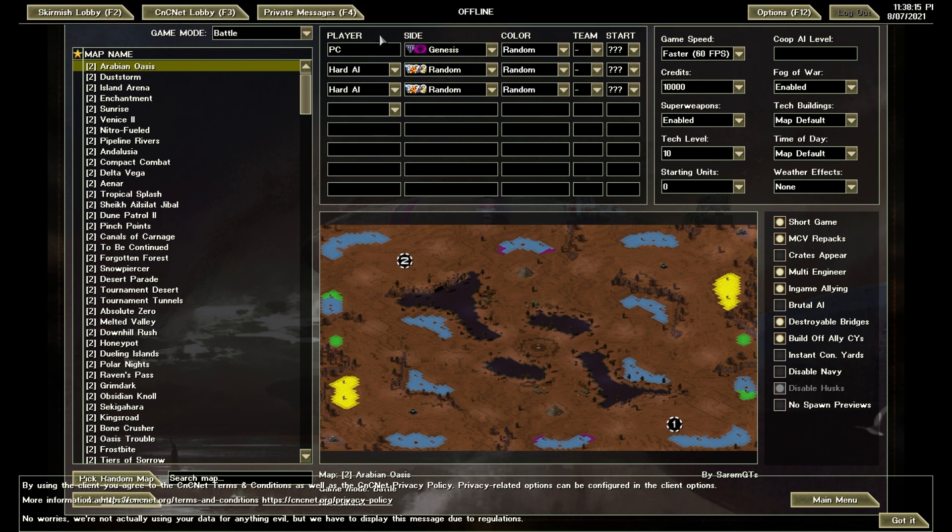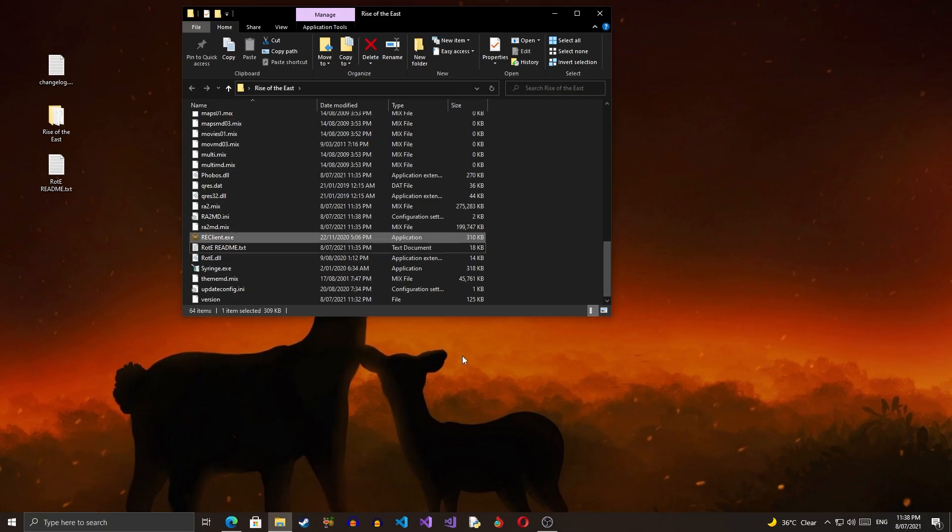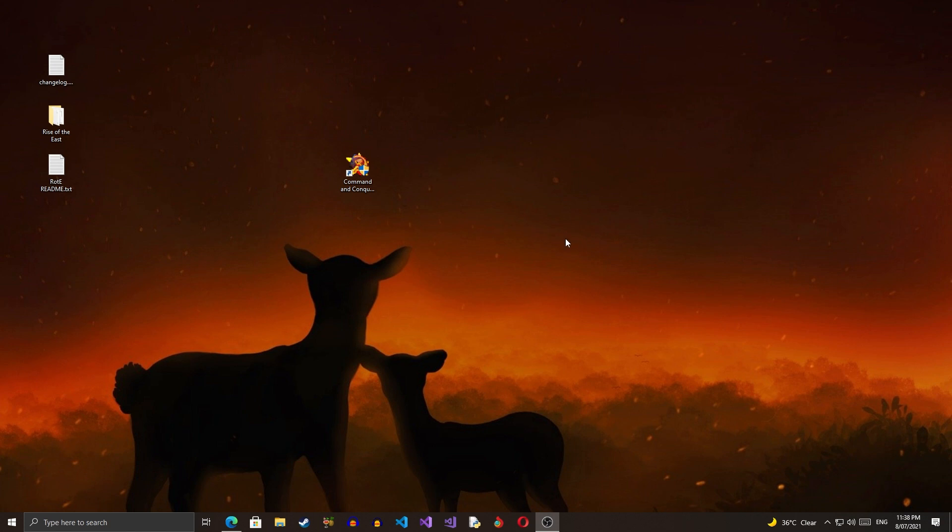All you have to do is click Scrimmage, choose your AI and settings, and set your name in the options. Then you can start the game. That's how you download and install Rise of the East, also known as Generals in Red Alert 2. If you liked this video leave a like, if not leave a dislike, consider subscribing, and I hope you like the new outro music.